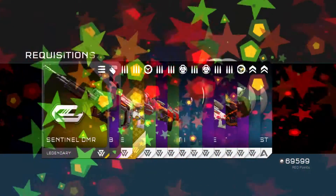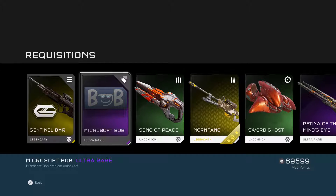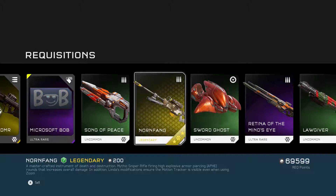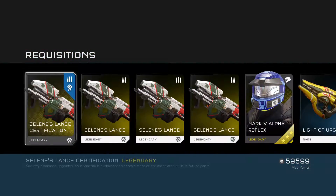Seven more packs to open, and then we'll sell some stuff and open more. Sizzle DMR with a bayonet — come on, where is my long barrel DMR? And we have the Microsoft Bob emblem, because you know, that's a thing. We also got Nornfang — that's cool. Hey Bob, what's up? We're still missing the Mantis, Hamlet, and Scorpion.